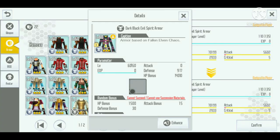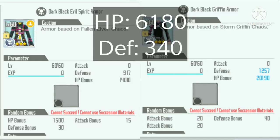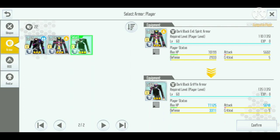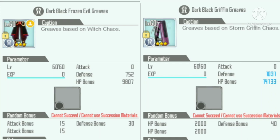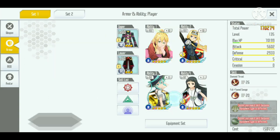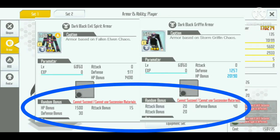Now let's look at the max upgraded versions. The level 110 chaos top armor has 917 defense and 14,000 HP. The level 135 has 1,257 defense and 20,000 HP — quite a huge difference. For the bottom armor, the level 110 has 752 defense and 9,807 HP, while the level 135 has 1,331 defense and 14,133 HP. In total across top and bottom armor, we gain an extra 619 defense and 10,506 HP.